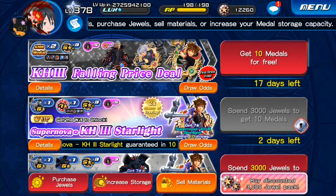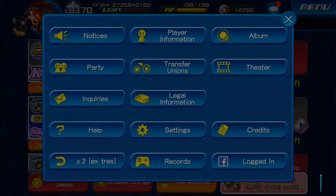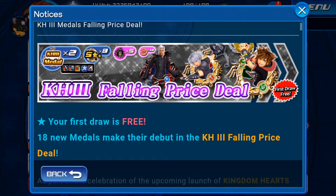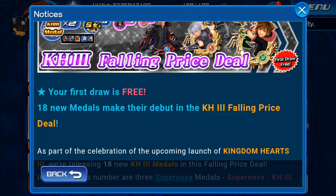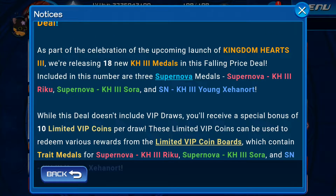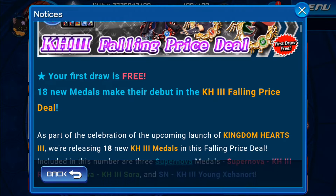Kingdom Hearts 3 medals — Falling Prize Deals. This is actually the first Falling Prize deal and the first pool is free, which is wonderful. That's a good way to promote Kingdom Hearts 3. It's a Falling Prize deal — also nice. 80 new medals, oh Jesus, this will be a hell of an edit. But every pool you do, you get 10 VIP coins for those 3 main medals that will be trade medals in the avatar board.